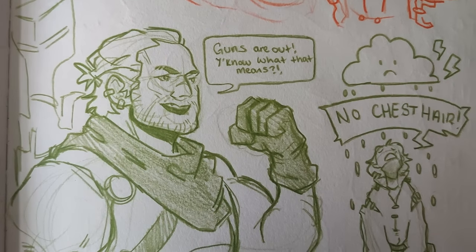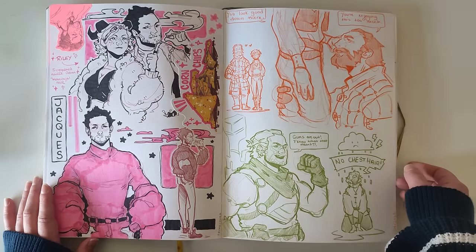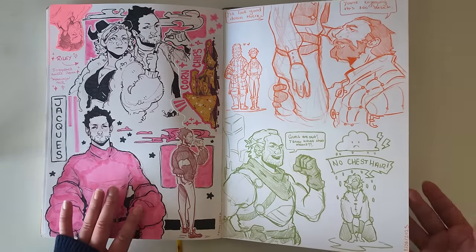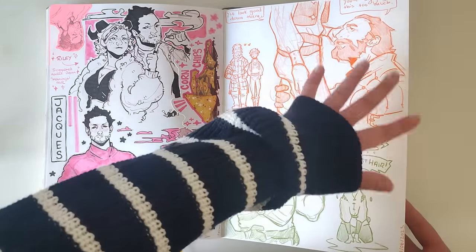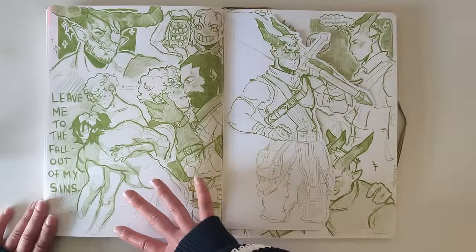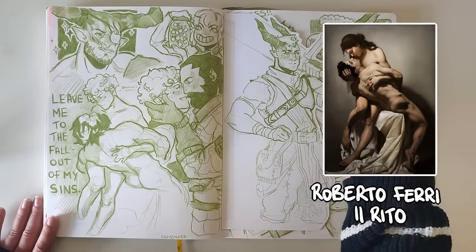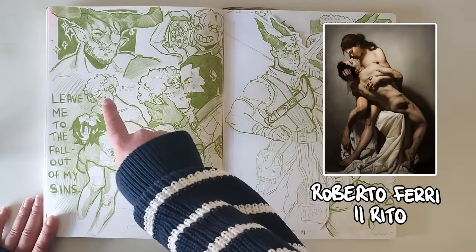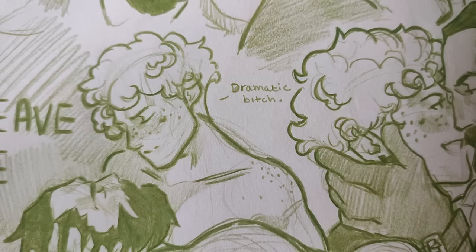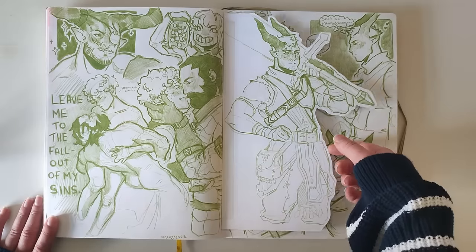Then I got into Dragon Age again, which has happened this book and the last previous book. I mentioned before I went off it for a while because I burnt myself out — too much Dragon Age — and I think my relationship with it is slowly mending. I romanced Blackwall finally, because my tastes have changed. I found an image online for reference and drew my character and Blackwall — I really like the idea of him being so dramatic, because if you've played it you know Blackwall can be quite dramatic.